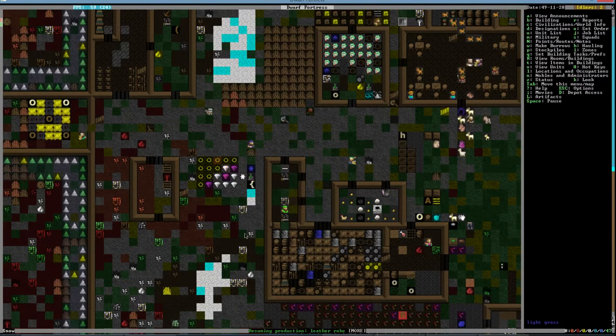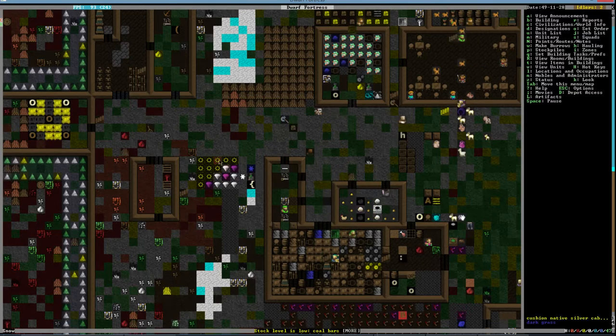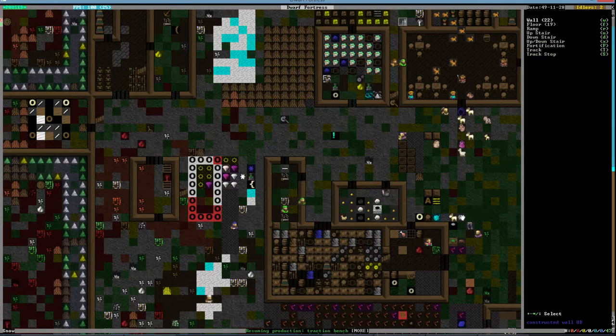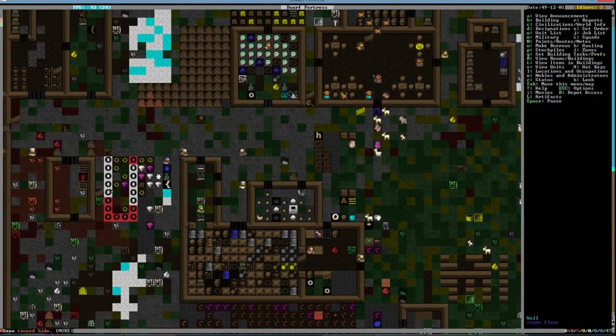We can move the temple right here and move this stockpile a bit, and make another big gem stockpile. Those will get moved a little bit, and we can put a wall — box select and hollow. We're going to put it there — it's not quite big enough now, but why not have a temple that big? So we'll have a tiny temple.